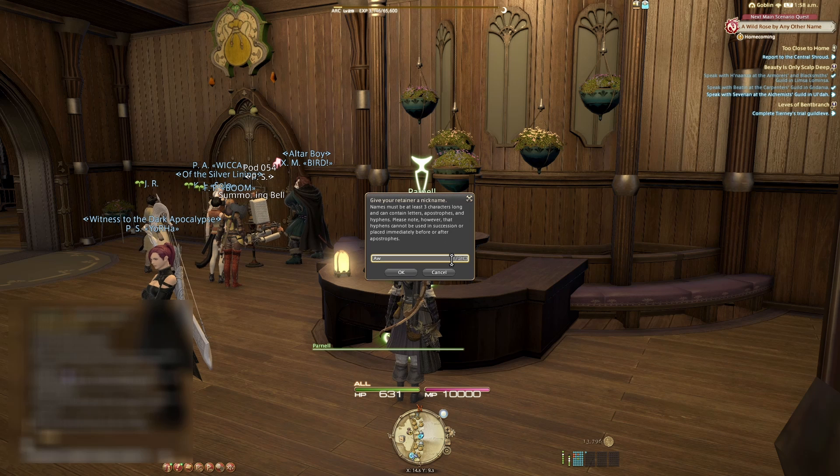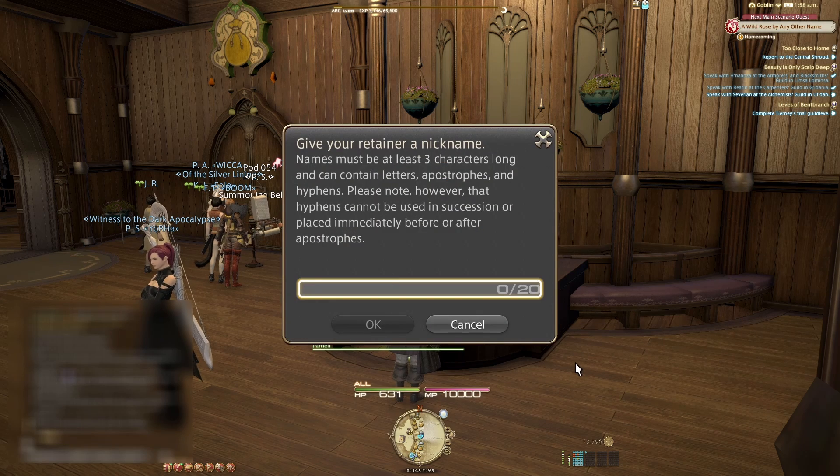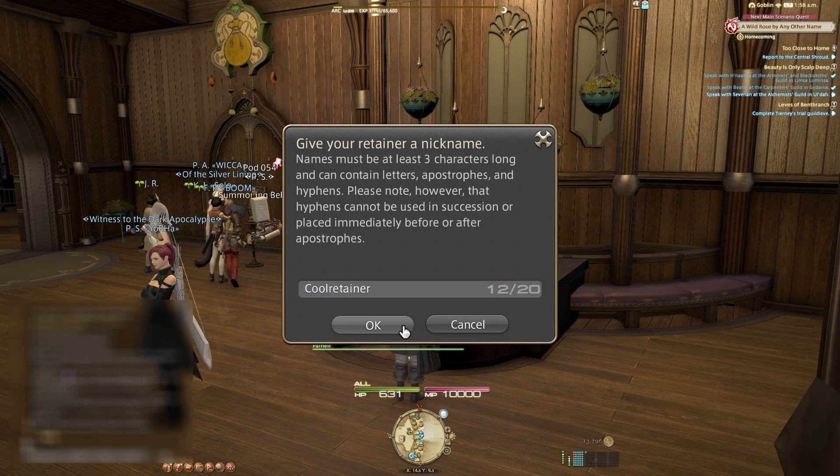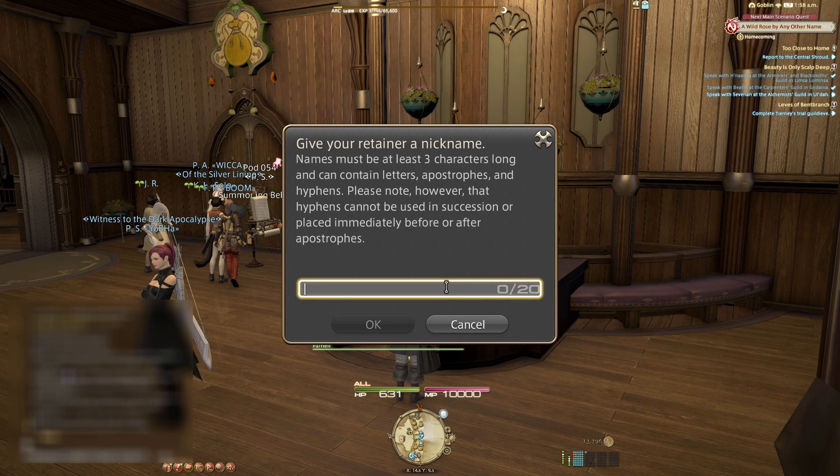The next step is the name of your Retainer. This name will be visible to other players on their market boards, and the name has to be server-unique. It may take a few attempts to create a name that has not been taken. Once you pick an acceptable name, the Retainer will be created.